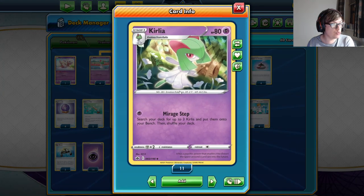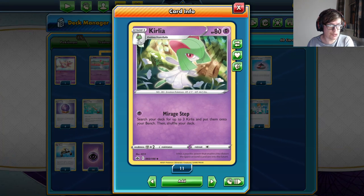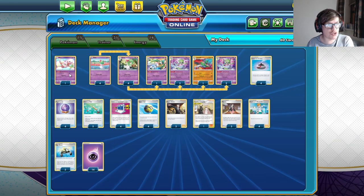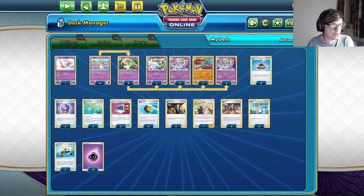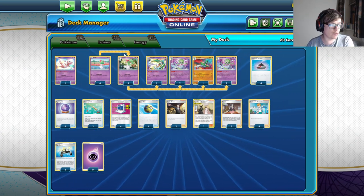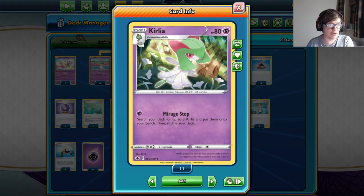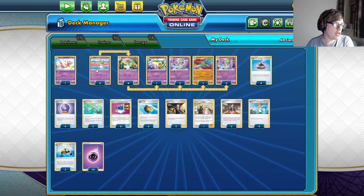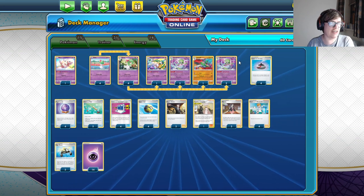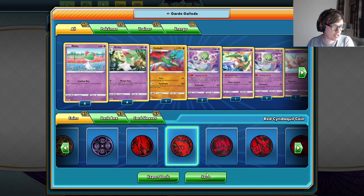You live and die on being able to Mirage Step on turn two to get some Gardevoirs out, and even then Mirage Step on two can be a bit awkward — it doesn't guarantee you the game like it sometimes used to with Frogs. The Mew is just to help out against Rapid Strike, because even though we have weakness, Rapid Strike can start punishing our bench Pokemon very quickly, dealing with Kirlia in a very speedy manner. Being able to at least prevent that is nice. With Double Ordinary Rod, you should have more than enough outs to Rapid Strike, especially with weakness.